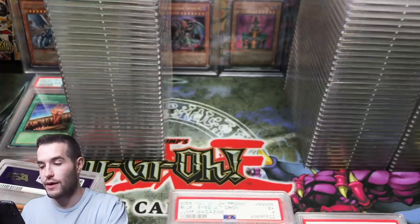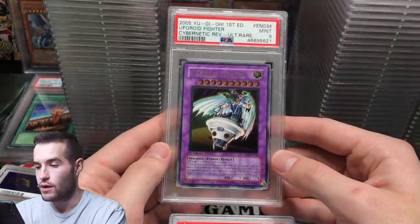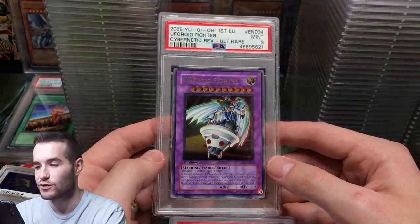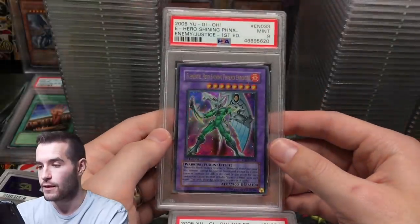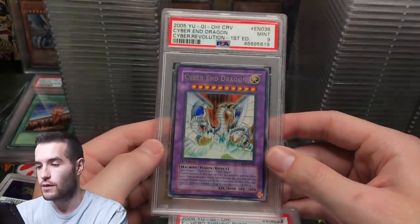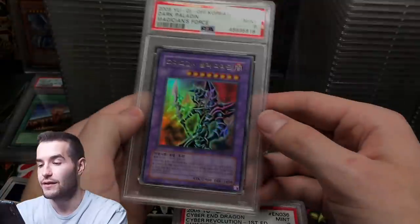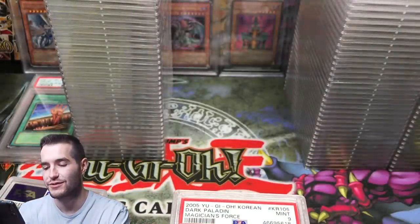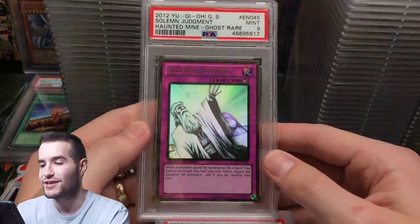I didn't inspect his cards so I'm not sure why anything got what it did. Cybernetic Revolution first edition Ultimate Rare UFO Fighter — that card's pretty expensive now. Shining Phoenix Enforcer — he sent one as well, got a 9. Siren got a 9 — still cool. A 9 from Korean Magician. Solemn got a 9.